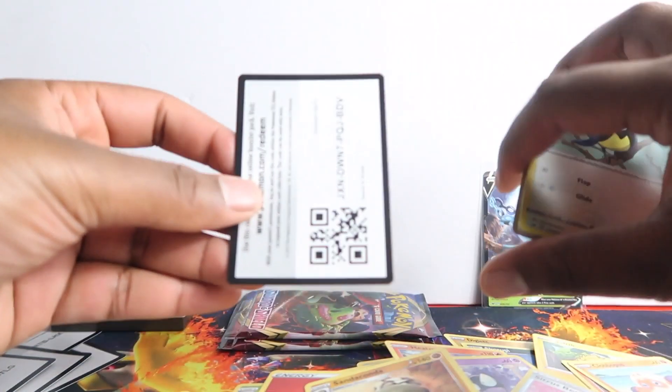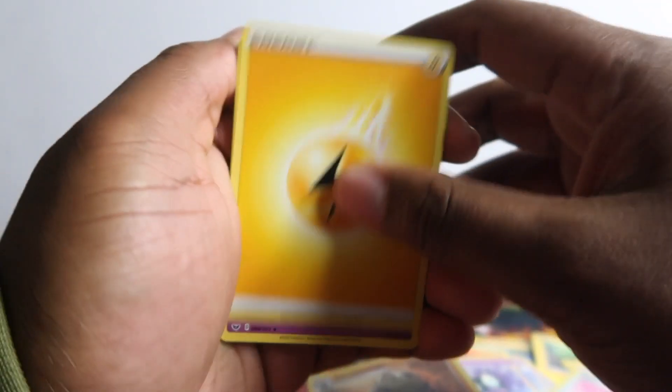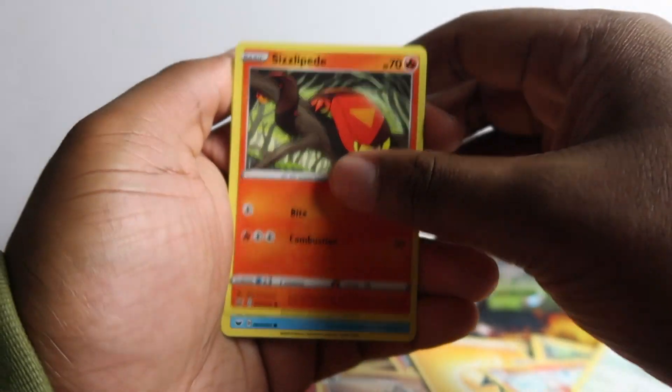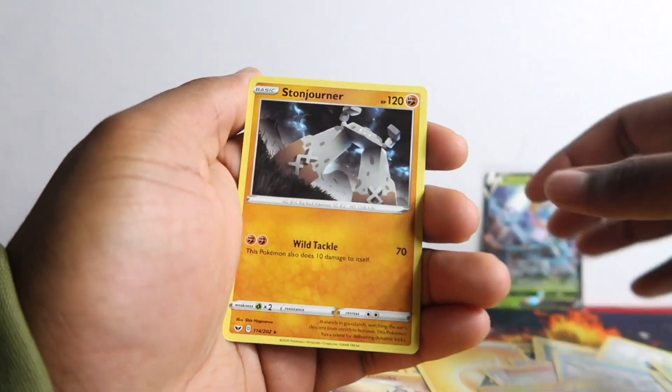It's not looking good guys. It kind of shows - watching these videos shows that if you buy ten packs you're not always guaranteed something. Haunter band, Reboot, Rookidee, Sizzlipede, norm, Mawile, Gossifleur, Flowright, and Stonjourner regular rare. I'm surprised I didn't get Stonjourner V - I always get that every video.